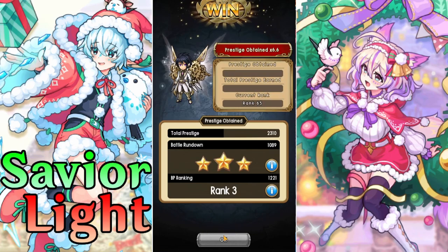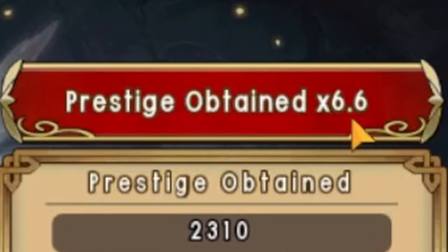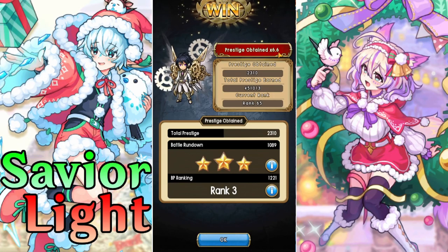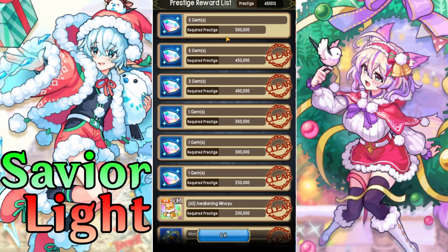Since I got the third rank, I should have attacked the boss when I had the chance but I didn't. You can see my prestige bonus is currently times 6.6. If I get another collab piece of gear I think I can get it to 6.9, and another one after that brings it to 7.2. I think the highest you can get is times 10, and I really like how much prestige this event gives — it's kind of crazy.